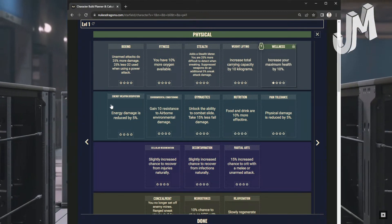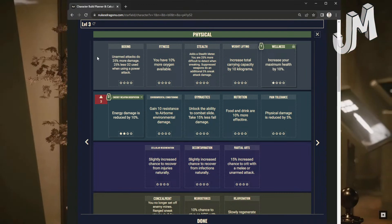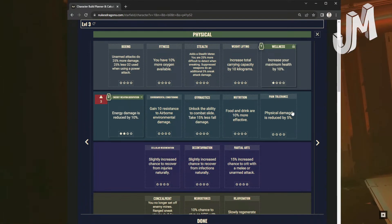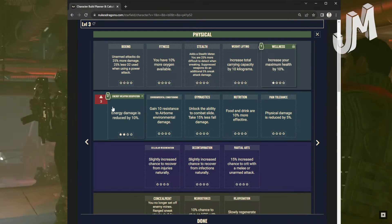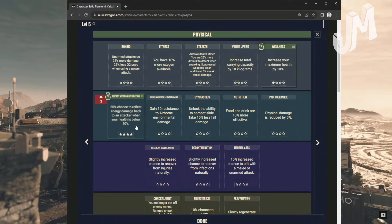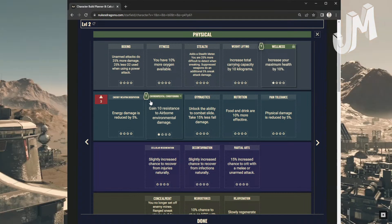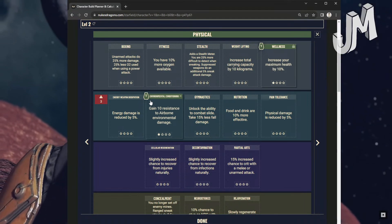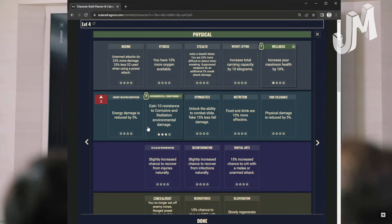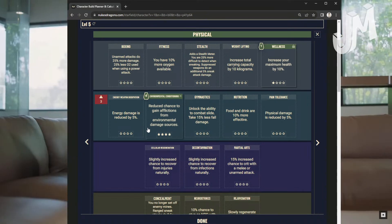Energy Weapon Dissipation: Energy damage is reduced by 5% at level 1, 10% at level 2, 15% at level 3. Level 4: 25% chance to reflect energy damage back to the attacker when your health is below 50%. Environmental Conditioning: Gain 10% resistance to airborne environmental damage at level 1, 10% resistance to thermal damage at level 2, 10% resistance to corrosive and radiation environmental damage at level 3. Level 4: Reduced chance to gain afflictions from environmental damage sources.